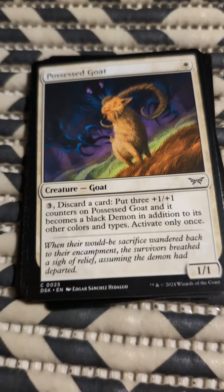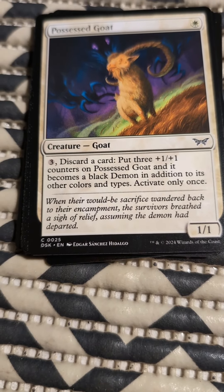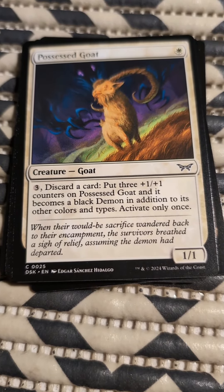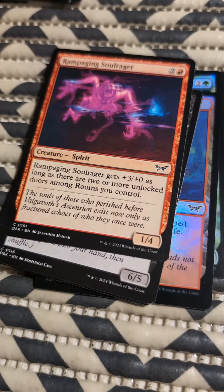Possessed Goat. One white mana. Three mana, discard a card, put three +1/+1 counters on Possessed Goat, and it becomes a black demon, in addition to its other colors and types. Activate only once. Interesting — I actually have a bit of an idea to do with that one.